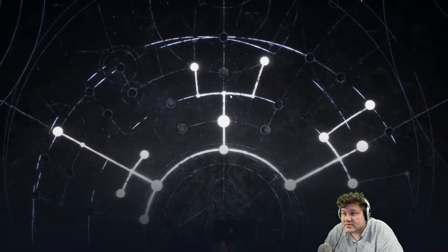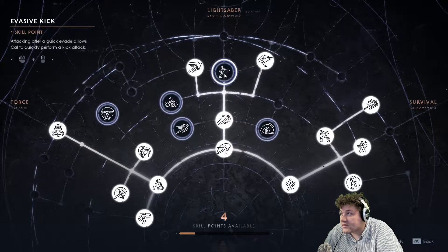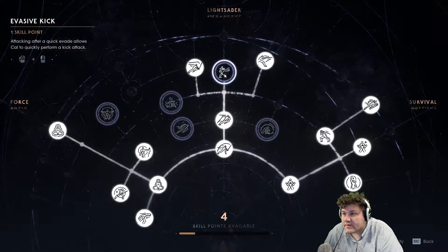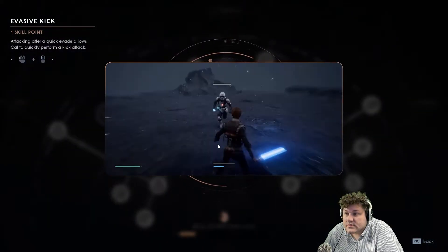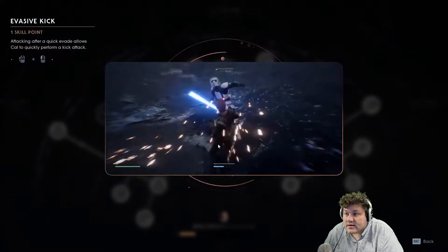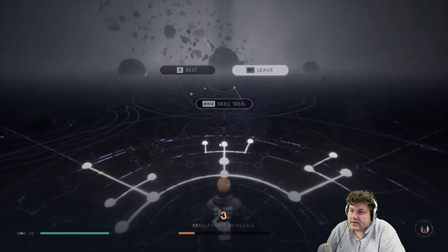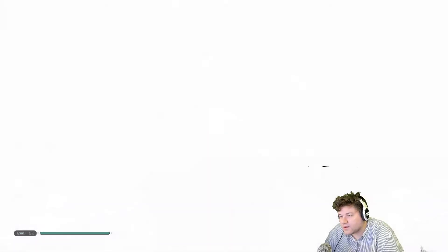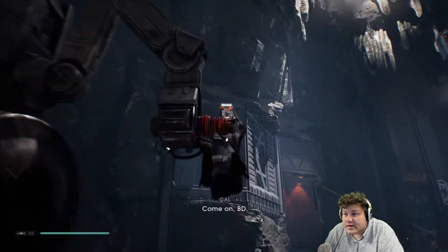Skill tree — I could spend some skill points, I do have four. Attacking after a quick evade allows you to perform a quick attack — that sounds good. I do like to evade a lot. I don't lock onto things; I don't even really remember what the key to lock onto things is, but we're making do without it.